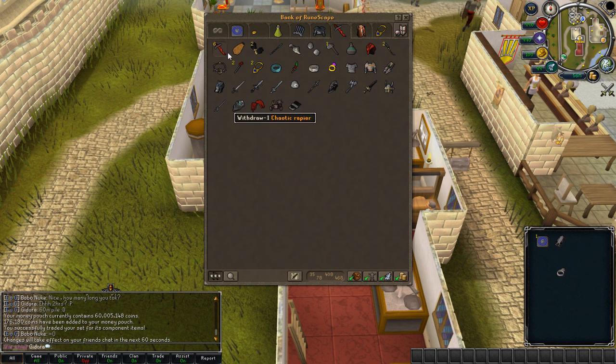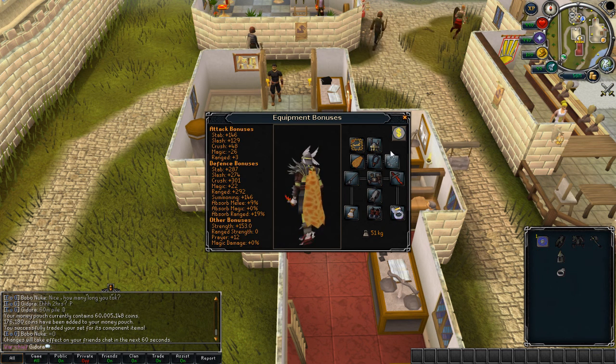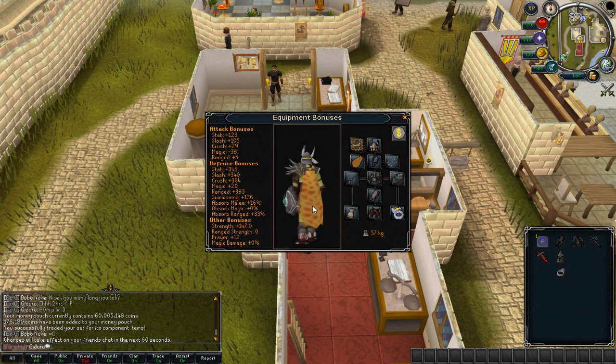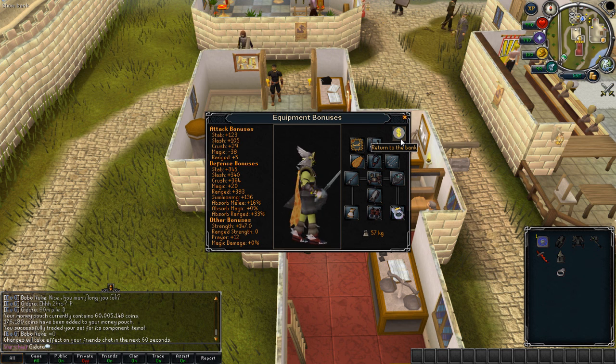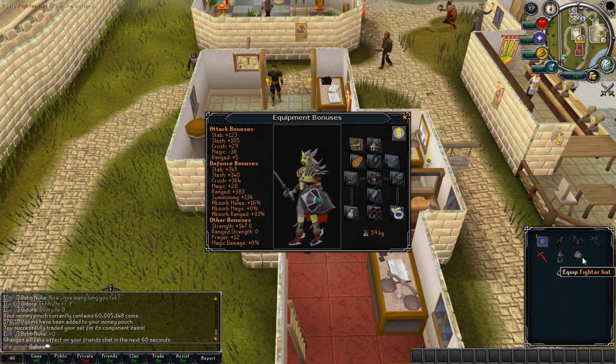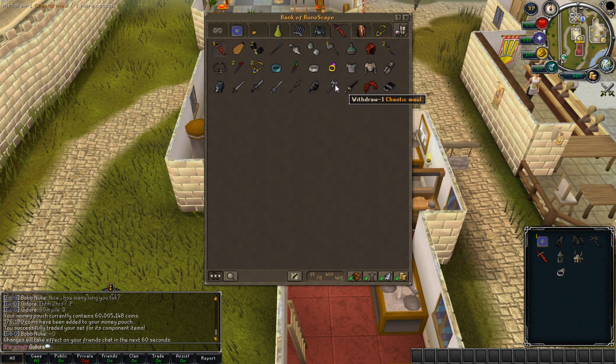Another setup you could possibly use is Bandos. Bandos would be a good way to go too. You can use a Dragon Defender, or if you have high Dungeoneering, you can use a Chaotic Kiteshield. That will save Prayer, but you'd get hit more often, so you'd have to take food. If you want the accuracy, you can use a Fighter Hat. Claws, maybe a Maul would help - a God Sword, I don't know. So that's some melee setup.